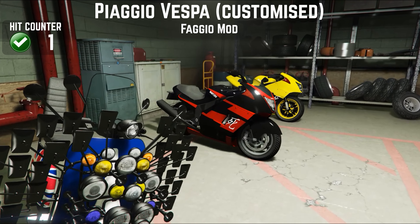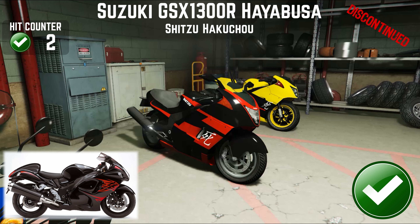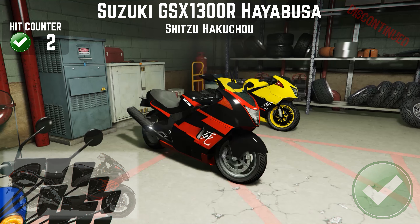On now to the Suzuki Hayabusa 1300 R, or the Hakachu in game. It's not very expensive and it's a really nice riding motorbike and I think it looks good in a bike collection. So I still have this bike.